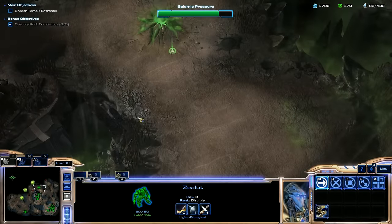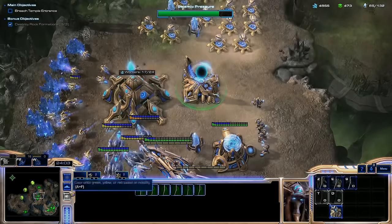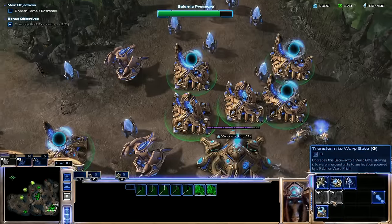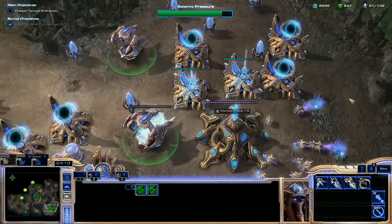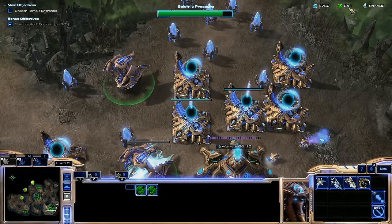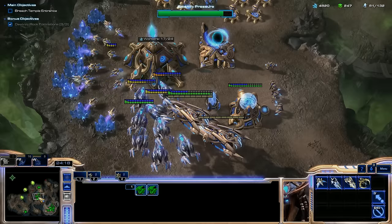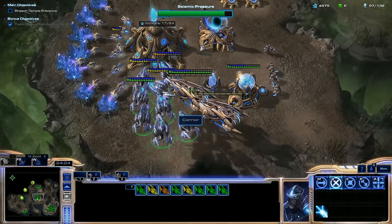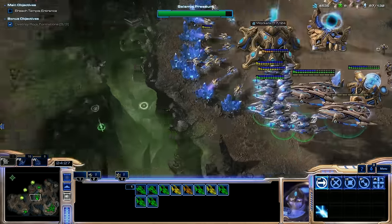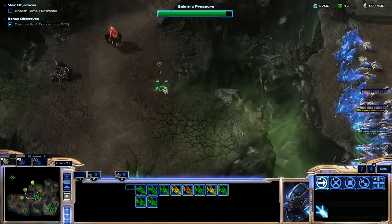That one's about to erupt, and then that one's about to erupt — we just have to send these guys up. I have a lot of cash; it's just I don't have enough Vespene to really justify making more stuff. Forget it — let's make more Carriers. We're waiting for the trickle of Vespene. There we go, more Carriers. Let's do it — this is my Air Force.